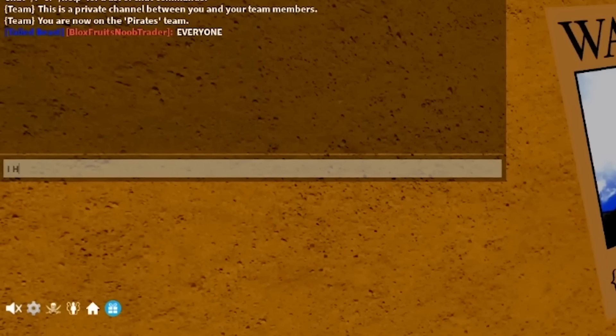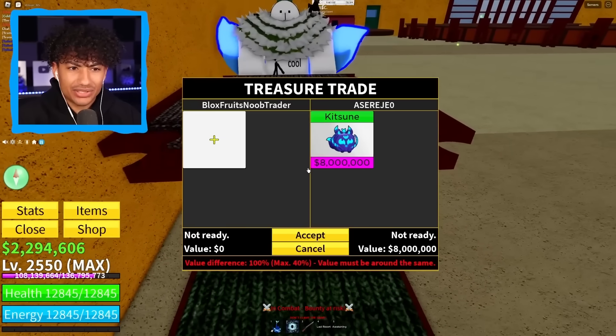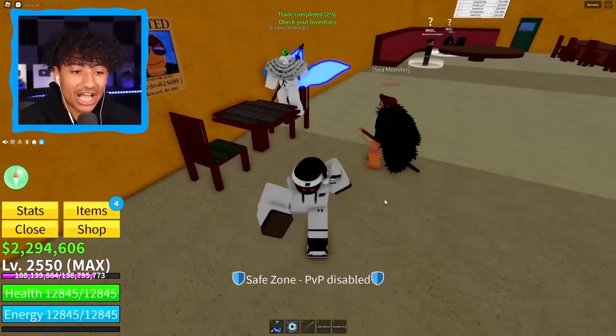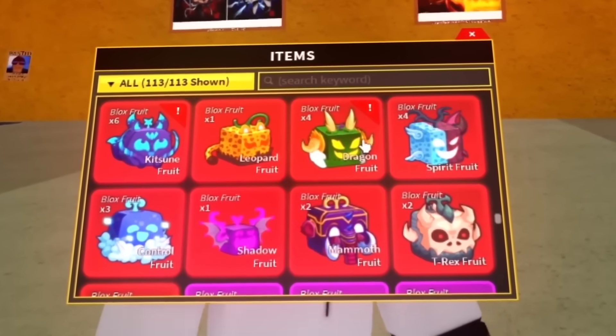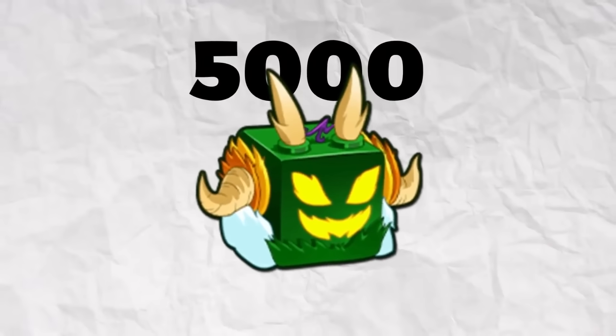Everyone, I have perm Kitsune to trade — come to me! This guy already has a Kitsune tail — why does he want to trade for perm Kitsune? His offer: two Kitsunes and two dragons. Remember, dragon fruit is getting a rework so these might be more valuable. I got you my boy — is he actually going to accept? Accept! Oh my gosh — this is a W trade! He says 'thank you so much.' At least this guy's grateful — the last guy wasn't. We now have six Kitsune fruits and four dragon fruits.